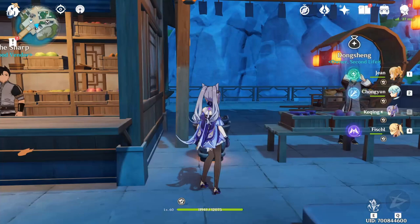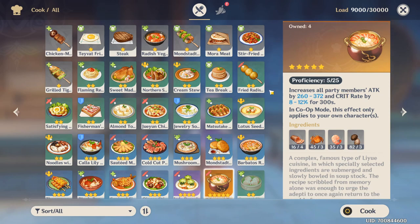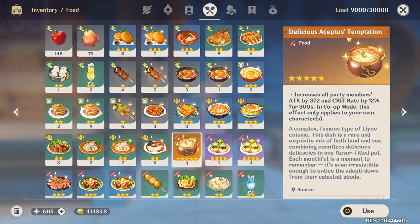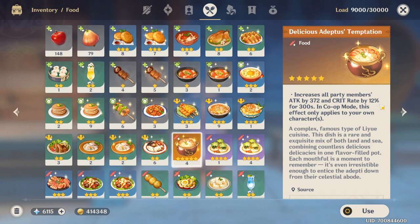The only five-star recipe is called the Adeptus Temptation, and as you can see here, it's the only five-star recipe you can get in the game. The Adeptus Temptation increases all party members' attack by 260 to 370 and the crit rate by 8 to 12 percent for 300 seconds. I already cooked five Adeptus Temptations, and as you can see I have the cap — 370 attack and 12 percent crit rate.